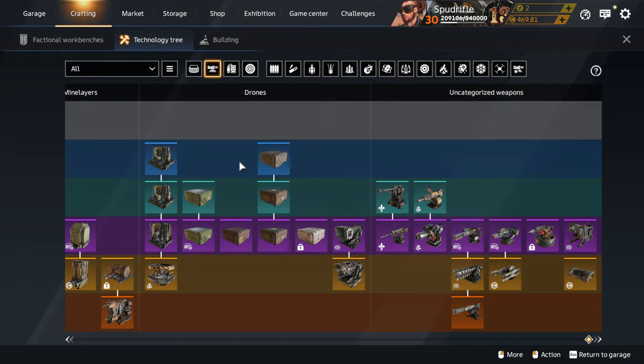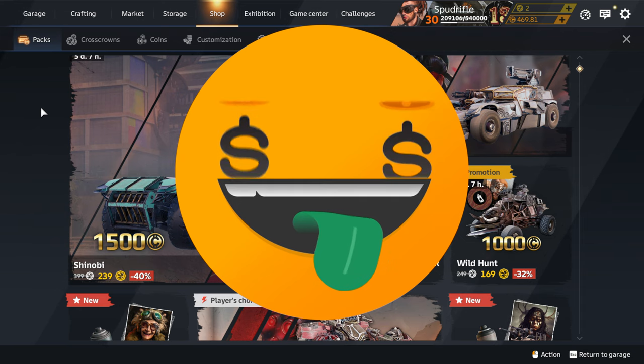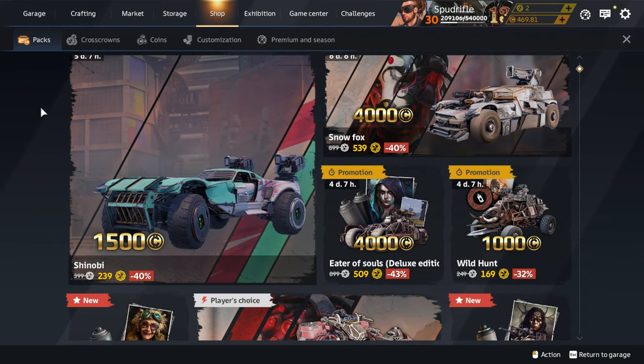So we've covered materials and badges — these are the two options offered up to everyone to grind for coins, alongside unlocking parts via the battle pass or via XP to sell on the market.